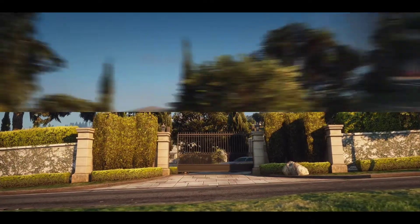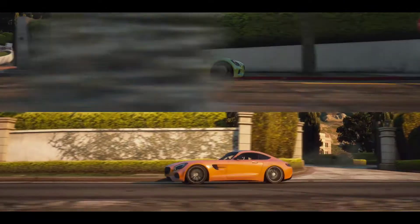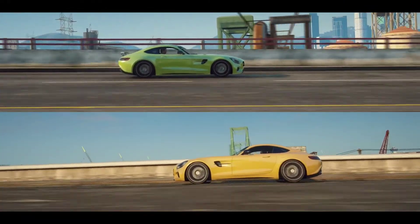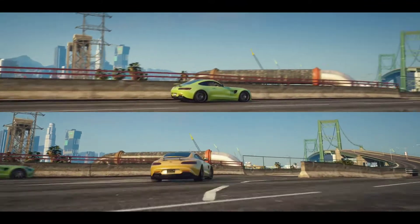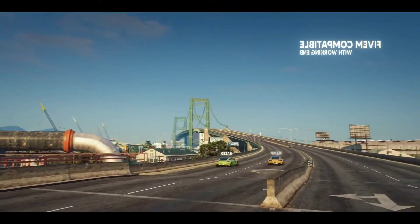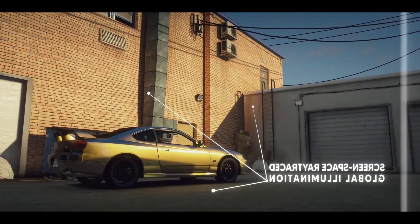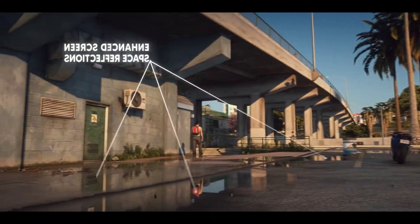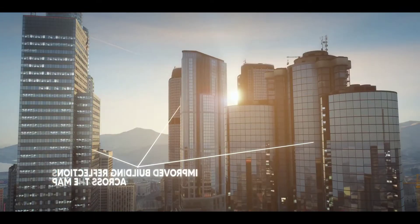Hi guys, welcome back to my channel Santosh Mods, with another new interesting video. In this video I'm going to show you how to call friends — not only the NPCs on the street, but also any of the characters in the game — and we can call them into the car and go anywhere, unlimited time, in GTA San Andreas. We can even make friends with people from the missions like Ryder, Big Smoke, and Sweet.